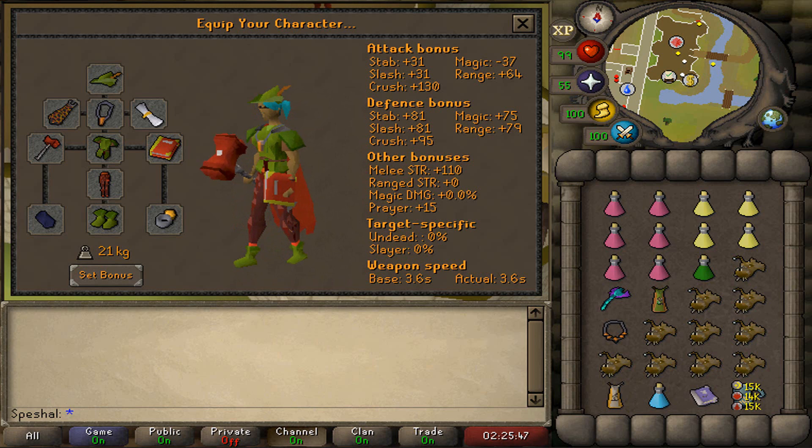If you don't have an Imbued Ring of Suffering, you can also use an Imbued Archer's Ring, an Imbued Berserker Ring, an Imbued Warrior's Ring, or a Brimstone Ring. I also recommend wearing the Melee Gear first before you head to Cerberus so that you can fit an extra piece of food in your inventory.